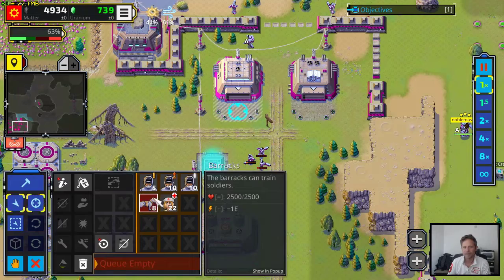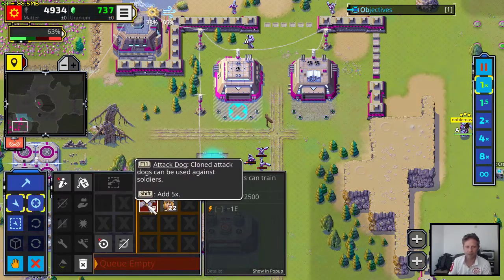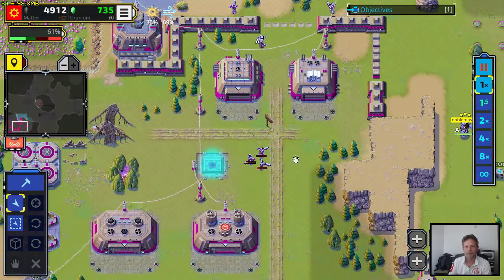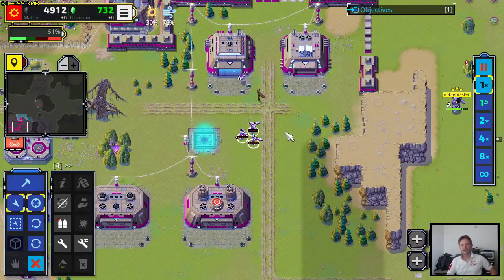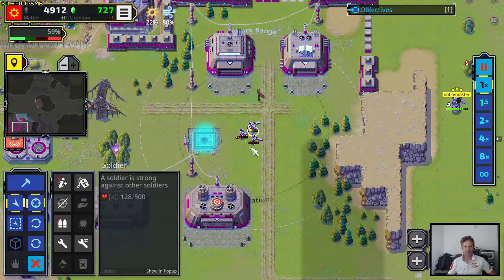We can also build dogs — the Mines faction is good with animals; they have dogs and dolphins. We also have a nurse. Here, for example, we have three wounded soldiers. The nurse heals human troops, and probably dogs too. Now all three soldiers are going to get healed by the nurse.